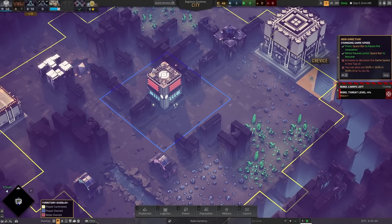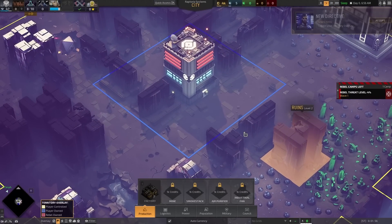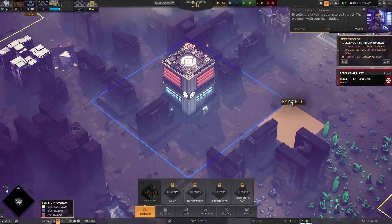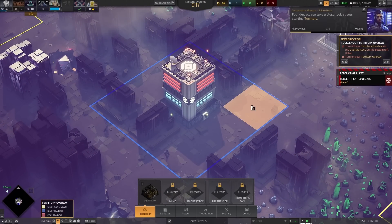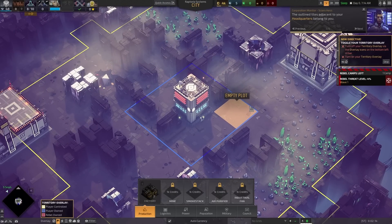Toggle your territory overlay. The outlined tiles adjacent to your headquarters belong to you. You are free to do as you please with this land. Any land outside your territory belongs to the council — if you wish to use that land, you will have to pay the council with influence. What I also like about these cutscenes is that voice actor and audio quality reminds me of Diablo, and that's just good. Especially with this isometric art style too.